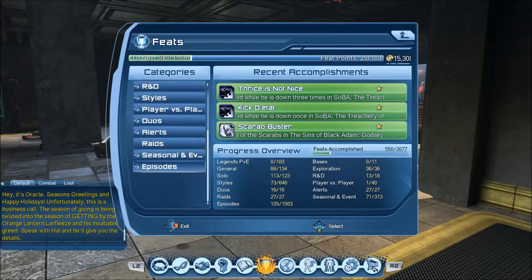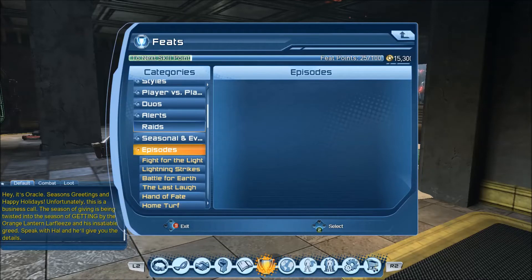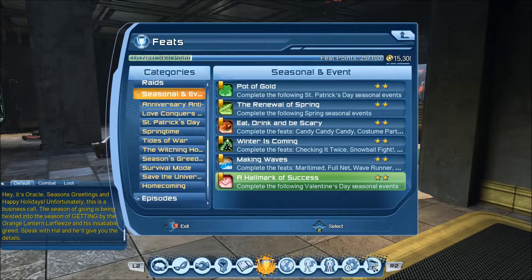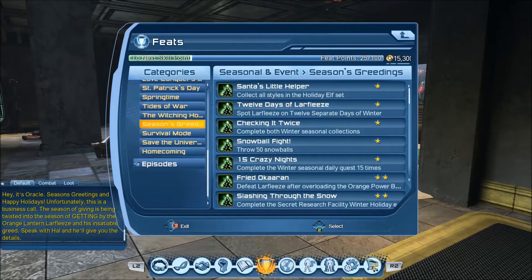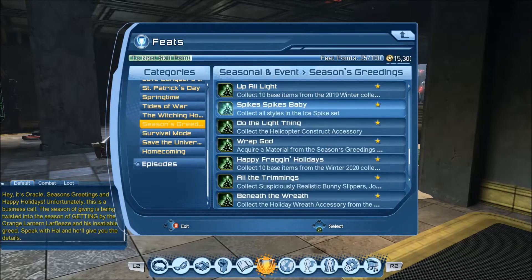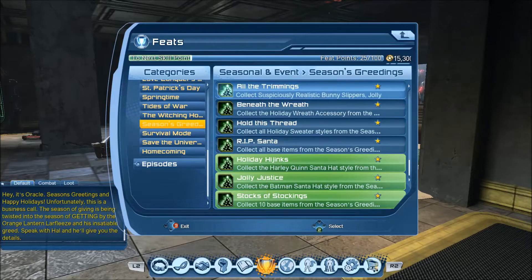We're going to check the feats before we go to the vendor to make sure they don't do anything too outrageous. Usually the things I want to look for is that there is no collection, because we don't want RNG to be part of this. And we don't want base item checklists that make us pick up items that we don't want.